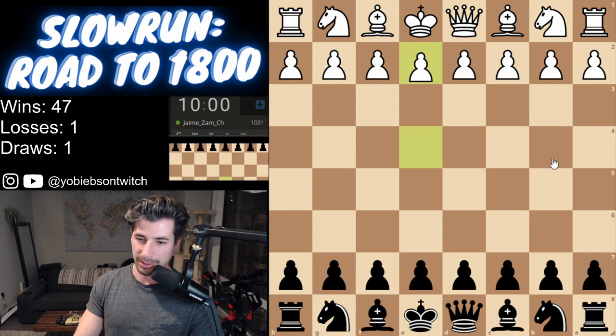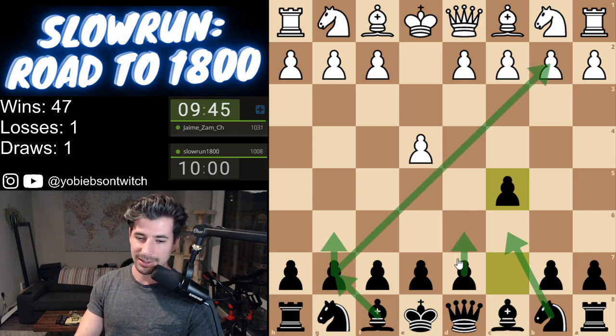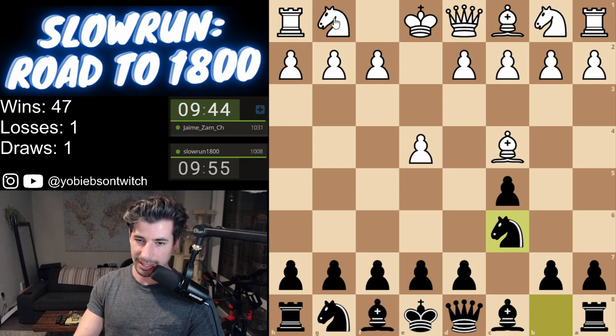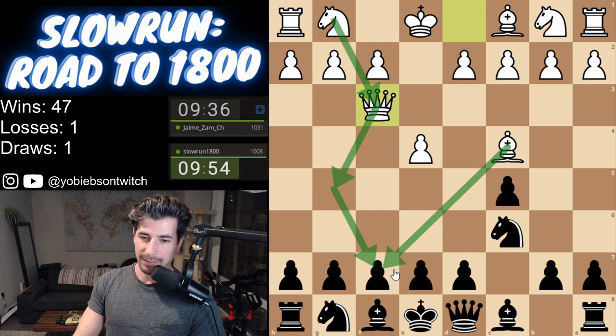Jamie Zamch, 1031. We're going to do another Accelerated Dragon. It's accelerated because you're bringing your knight up instead of playing d6, and then you're going to accelerate the development of your bishop as well. There's some copy strikes that went down — bring the knight up first. Likely going to bring his knight up, and then maybe we'll see a little bit of the old fashioned fried liver attack.